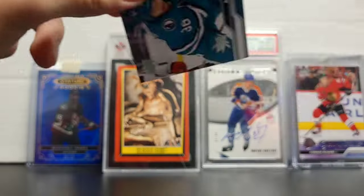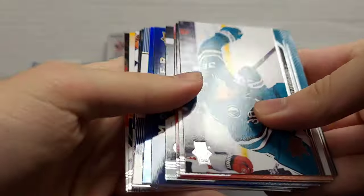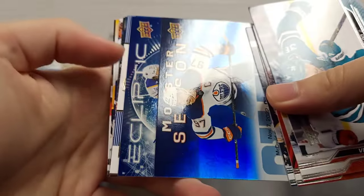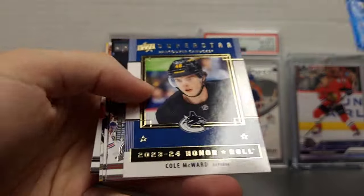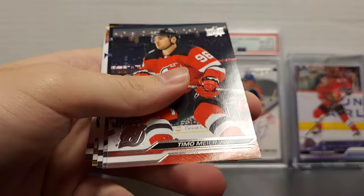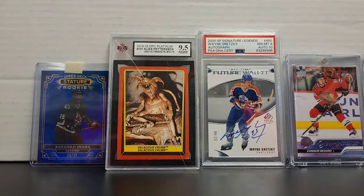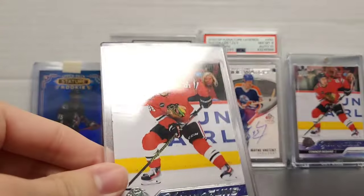Last pack of this not-so-good hobby box. This is why retail is better. I agree — same amount of Young Guns. McDavid Monster Season, Thompson and Cole McWard. So the only difference was you got a clear cut and a Pop Color 1000 of Luke Hughes. That's it. Thank you for watching. Goodbye.